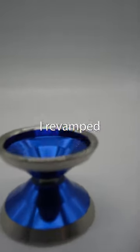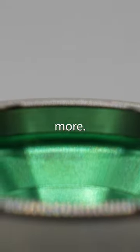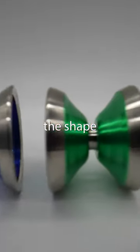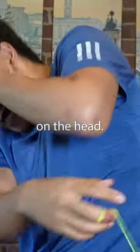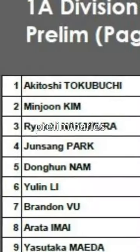To improve on the initial design, I revamped the rim structure, making the stainless steel rim protrude out way more — giving the yo-yo more spin time and stability. I also rounded out the shape of this yo-yo, making it comfier in the hand and less impactful on the head. And while this yo-yo was just a prototype, I used it to place 7th in the world in preliminaries.